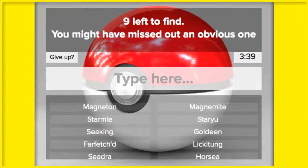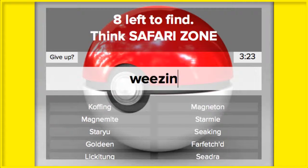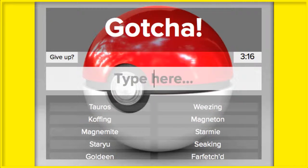What else? More Safari Zone Pokémon. There are so few left. I got Grimer and Muk, right? Grimer — yeah, I did. Oh — Koffing and Weezing. Safari Zone Pokémon: Tauros.